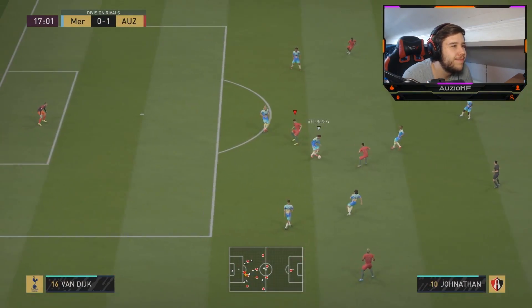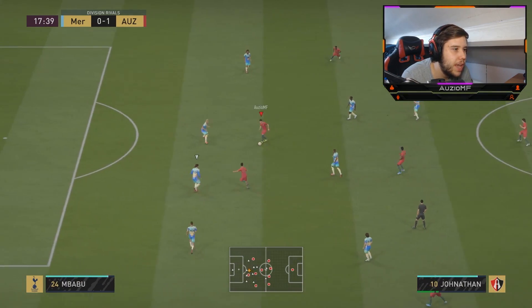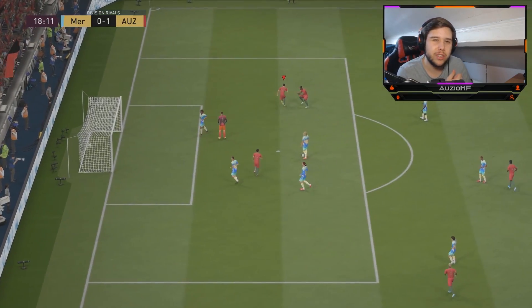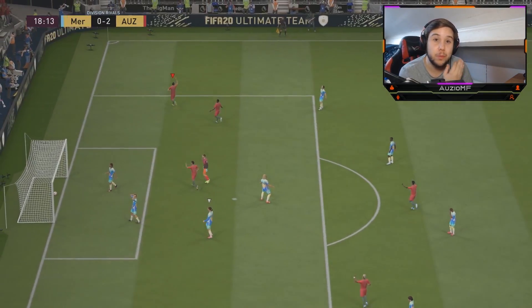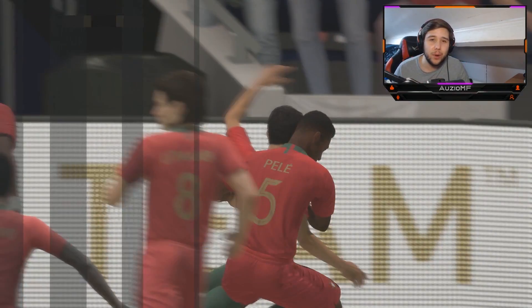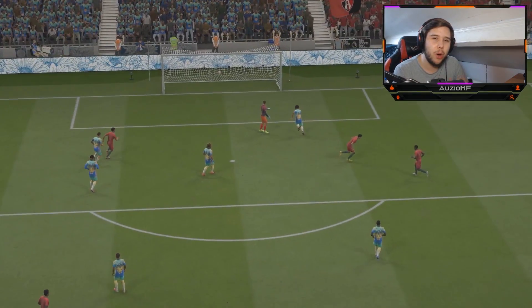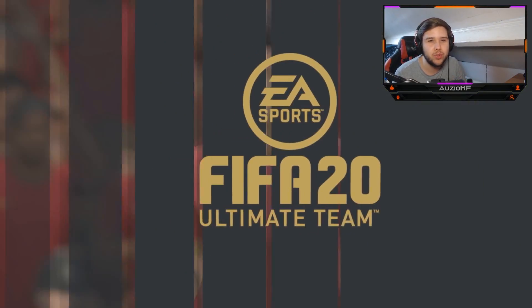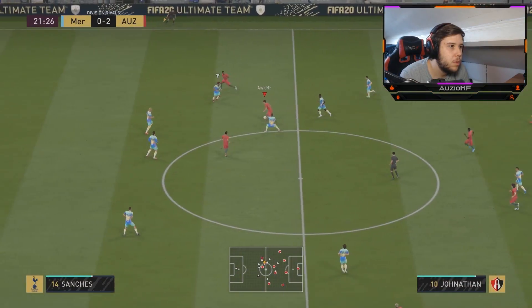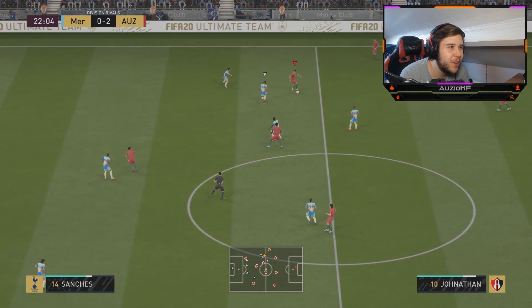Neymar — Jonathan, not the greatest run. He made a run going down which is always going to be terrible. Jonathan taking it very calm and composed — a little ball roll to get the angle for the shot. Look how close he keeps it to his feet — little chip towards the near post. He's six foot, he's got good heading accuracy, so why not? Let's do a little chip towards the near post — very unexpected, to be fair.